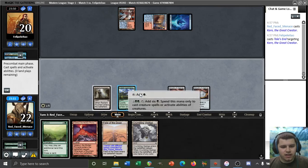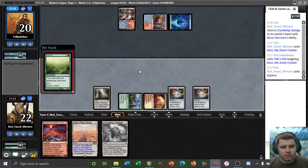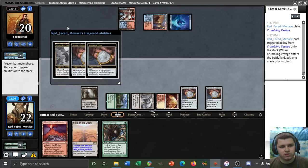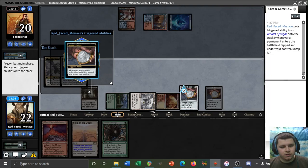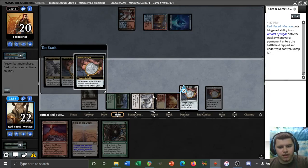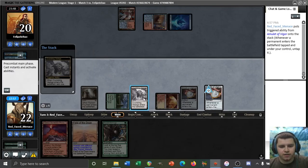Well, that one does answer our Karn. Let's go ahead and play and Explore, I suppose. Ancient Stirrings again — I guess we ought to be playing that one also. One, two, three, four — so if we find another Karn here, we can actually play it, so it is important to float the mana here.